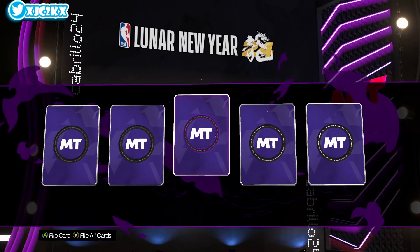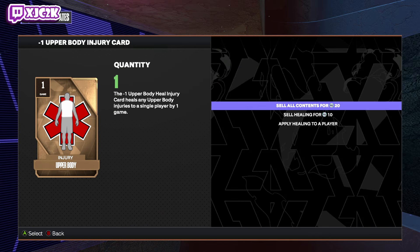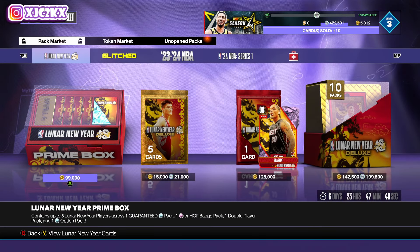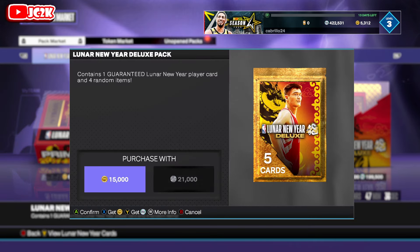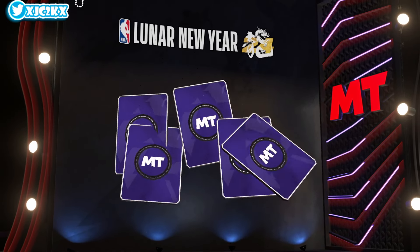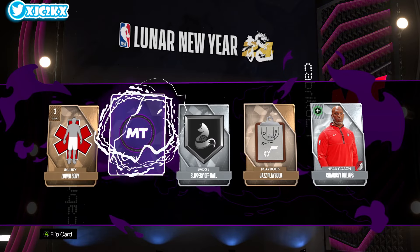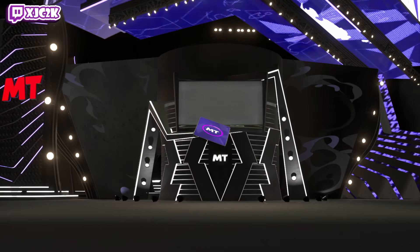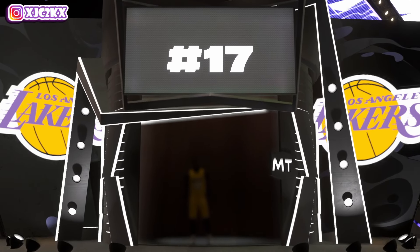These are going to be the last two packs of the video. The first single gives us another Andrew Goldilocks — that is not his name, I know, but I keep wanting to say Goldilocks. Last pack of the video — let's see if we can get a shake at least. We do get a shake, but it's glitched — it's shaking for an amethyst for some reason, and it turns out to be another Smush Parker instead of a diamond. So we finish the video on a glitch shake and another duplicate amethyst.